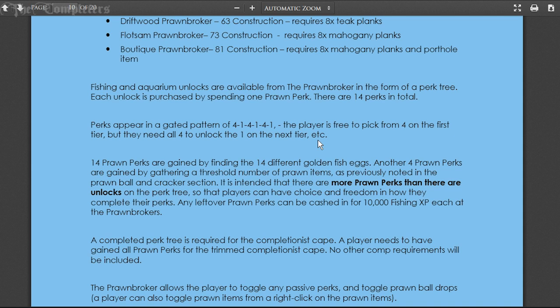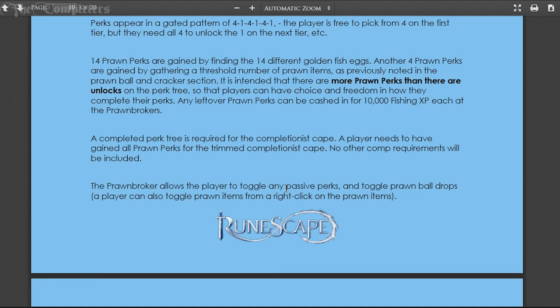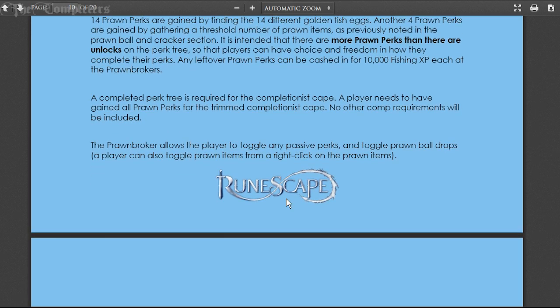There are more prawn perks than there are unlocks on the perk tree, so players have choice and freedom. Any leftover prawn perks can be cashed in for 10k fishing XP at the prawn broker. The completed perk tree is required for the completion cape. A player needs to have gained all prawn perks for the trimmed comp. No other comp requirements will be included. The prawn broker also allows the player to toggle any passive perks and toggle prawn ball drop drops.